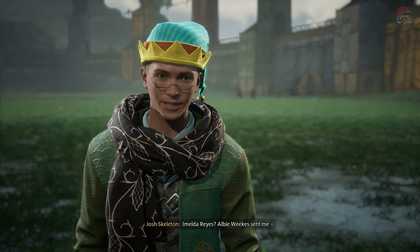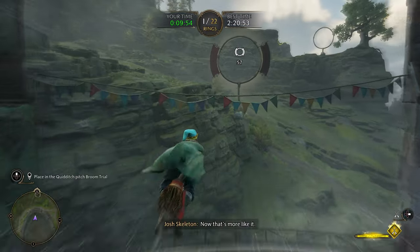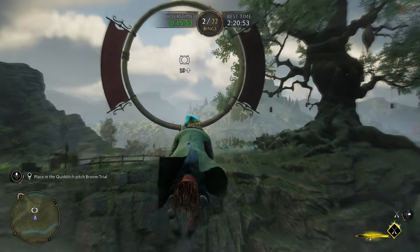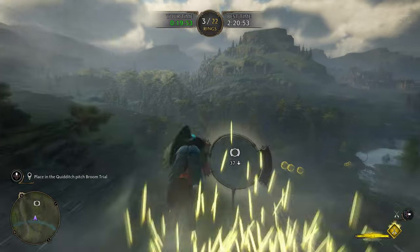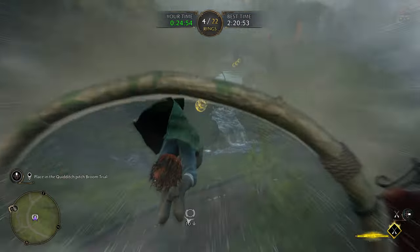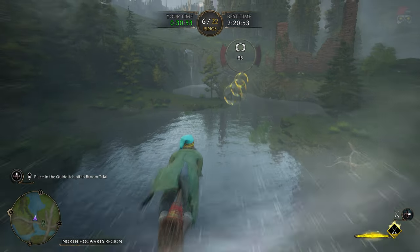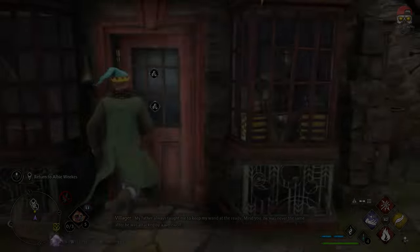Once you get to the quidditch pitch, talk to the character there — there'll be a whole dialogue — and then you'll have to do a time trial. The trick is to hit all of the little yellow orbs as they give you speed bursts. To fly, press right on the D-pad to see the controls. You can hold R2 or click down on the left stick to lean forward, and hold L2 for a constant speed boost shown by the yellow bar in the bottom right corner.